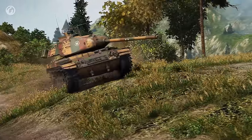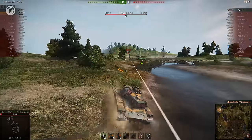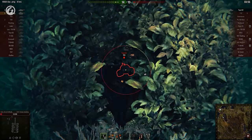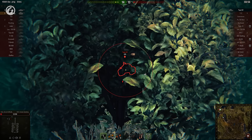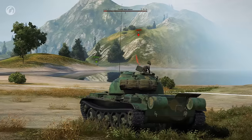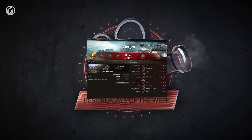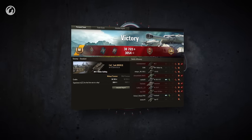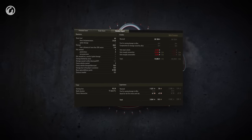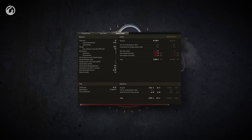FAQ must be some sort of prophet. The Type 62 fires, revealing its position. FAQ hides and returns fire, fully resetting the cap. It seems our Bulldog doesn't have enough shells to finish the kill, but it doesn't matter — their ally arrives and secures the victory. Nice work, FAQ Tank. A defender rises to the challenge, and you got there just in time. That was a lucky shot, of course, but you miss all of the shots you don't take.